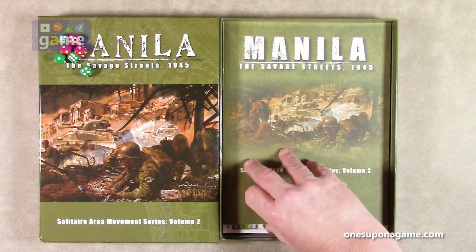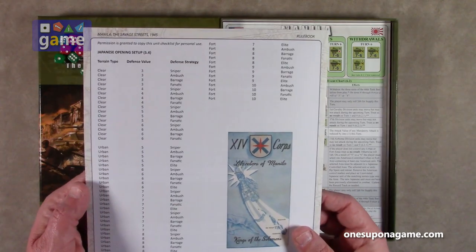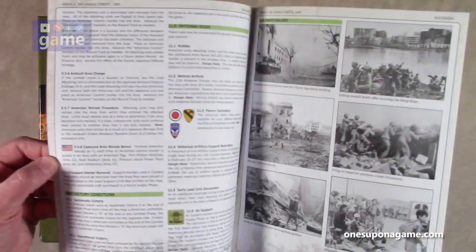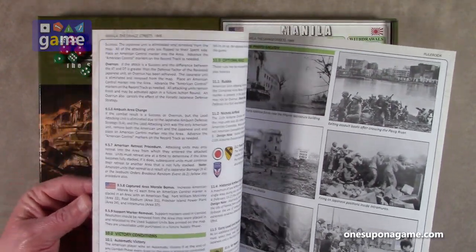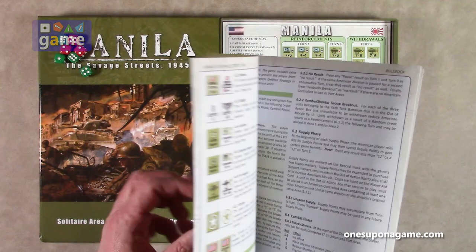Then we've got our rule book — not very heavy, I'm thinking about 16 pages. Yep, 16 pages. It is on a matte finish, full color — very nice. They have really upped their game lately, no pun intended, with production values.